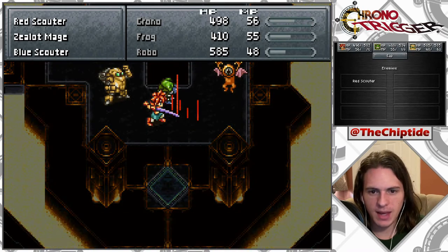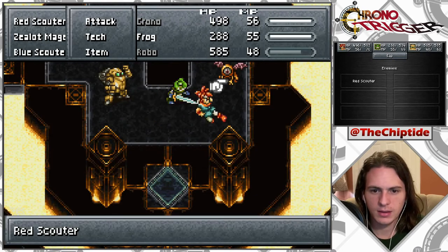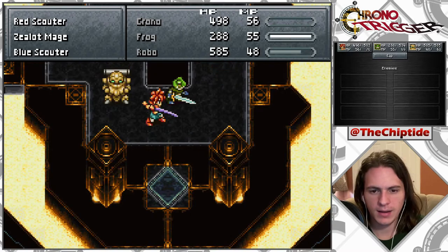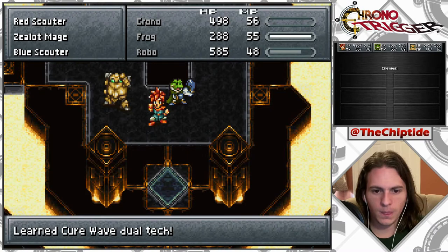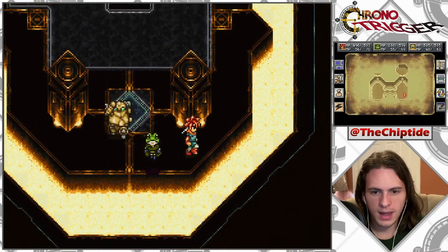Crimson rain sap — yeah, drain my health a little bit, why don't you? There we go. Ooh! Look at that. All right. Oh! Cure something and Cure Wave. Heck yeah.